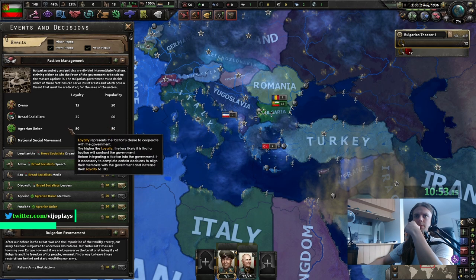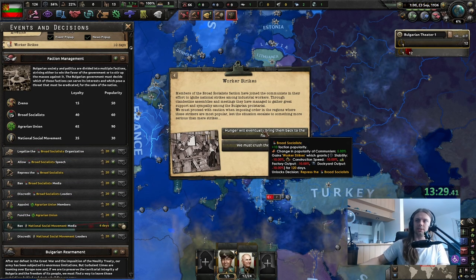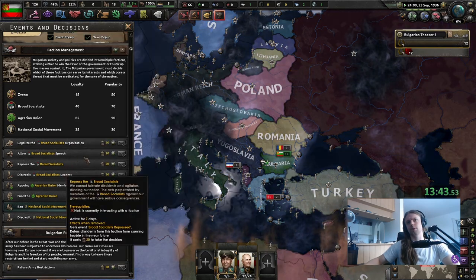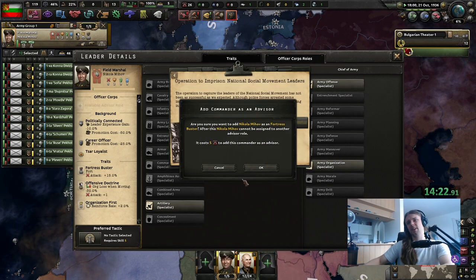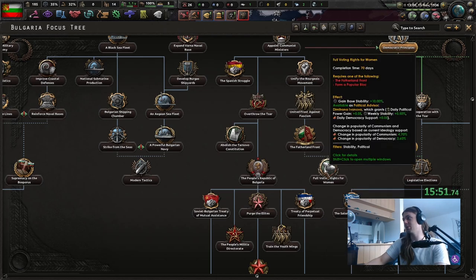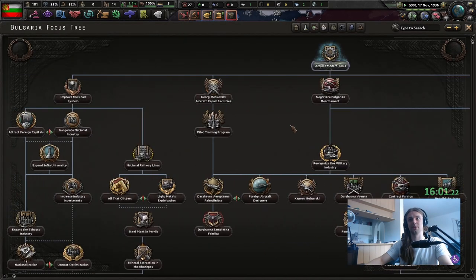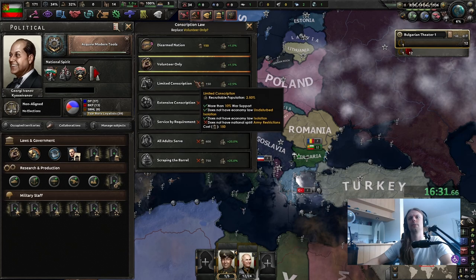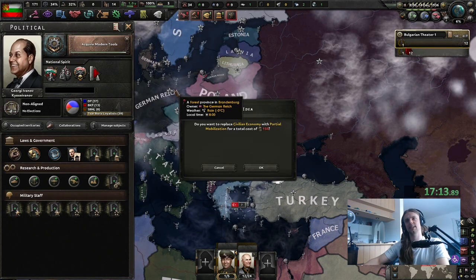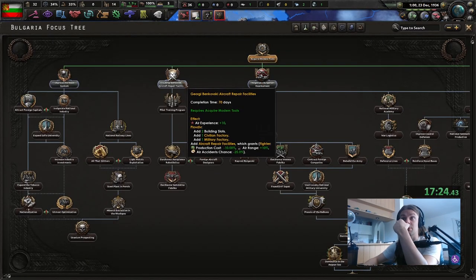We need 70 loyalty, 10 construction speed, 10 factory output. I do want to get the broad socialist as well. I'm gonna take the arty specialist for now. Full voting rights for women — I mean that's the right thing to do, but I'd rather get the modern tools for now — sorry, women. Oh, I forgot — because I'm democratic I won't be able to go for extensive conscription. That was kind of stupid. I guess we're gonna go partial mobilization. This way we get one factory.